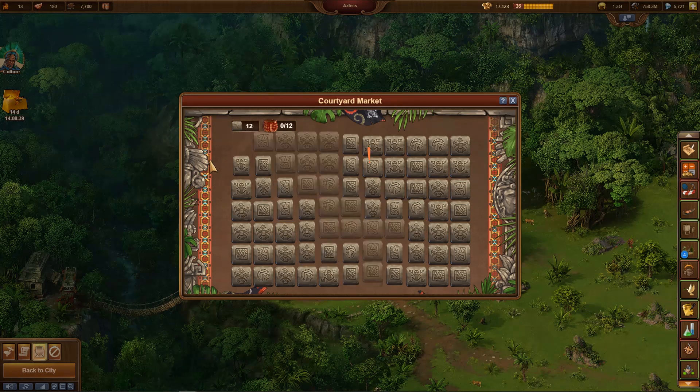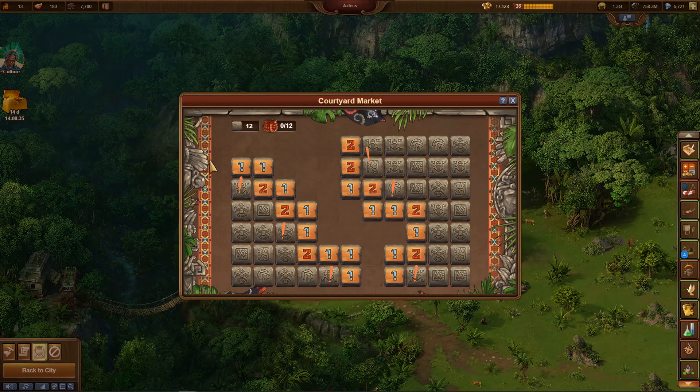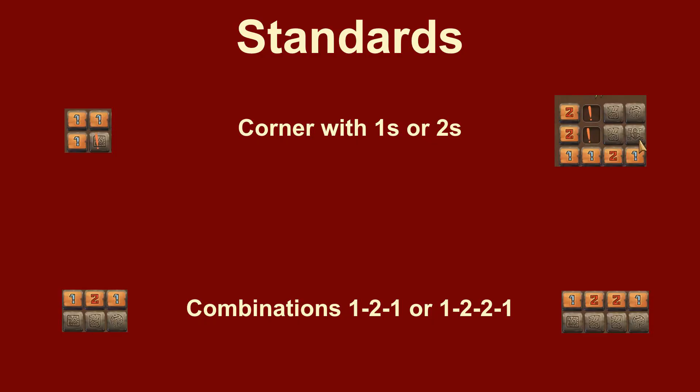It is interesting to recognize certain standard situations. We already had the simple standard situation of corners. Both the corner with the twos and the ones corners are absolutely clear hits — you can pick up the goods without any risk. Besides corners, there are other standard situations often encountered. With the combination 1-2-1 or 1-2-2-1, you can immediately click blindly on the respective fields without thinking. I hope that these little tricks have helped you to get the most out of this little minigame. Have fun with it!